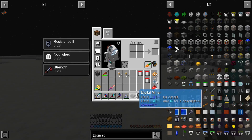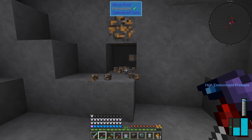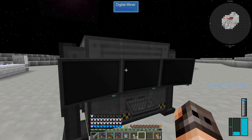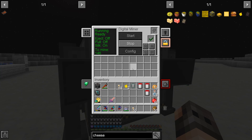We are back at the moon and I did bring our digital miner, so we should be able to find cheese relatively easily. That is not cheese, that's copper. That is meteoric iron - very good. But first things first, let us find some cheese. I think this should be the ore dictionary - yes.